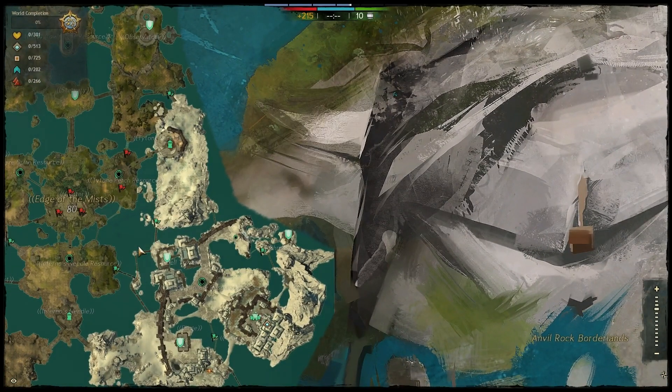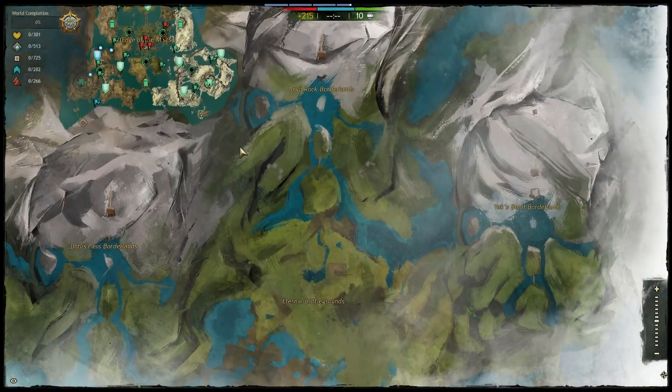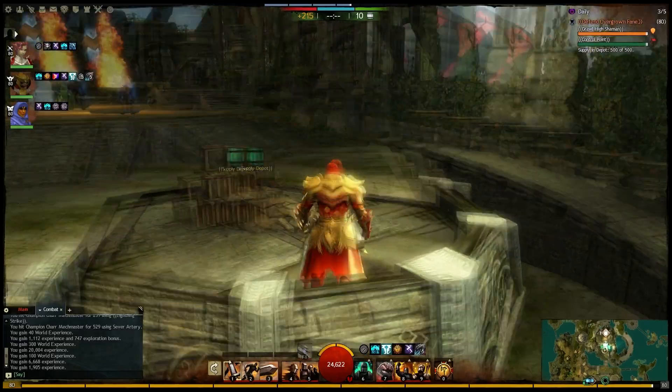You don't have to wait in a queue because there is no queue for the Edge of the Mists. You can queue directly up for it, and it will just create overflow maps for you to go in, and you can actually queue up for the World vs. World proper while you're playing in it. If you want more information about that, check out my first video — I'll put an annotation on the screen — and that goes over more of the basics.